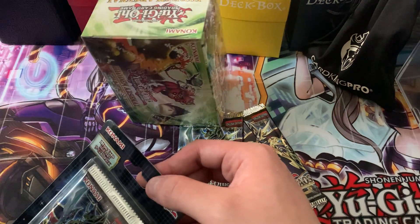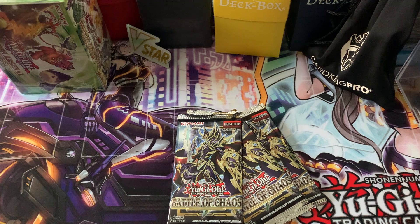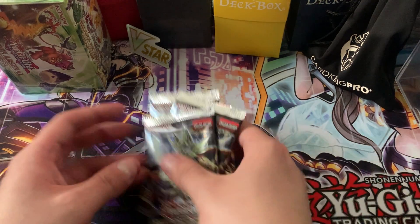You're going to see it — it's in this deck box, the big one at the end. That's where my Blue Eyes deck is. Okay, all five packs are open. Let's begin.